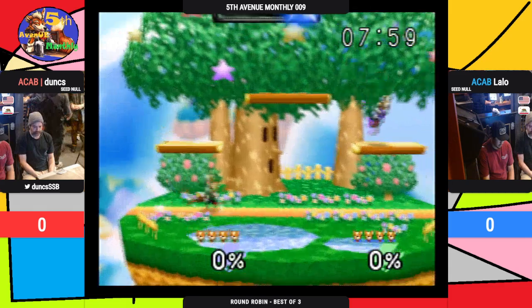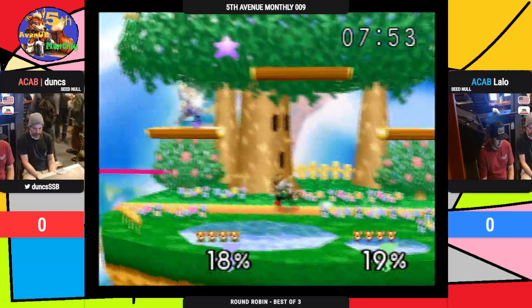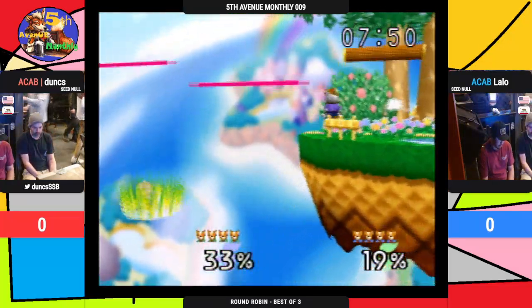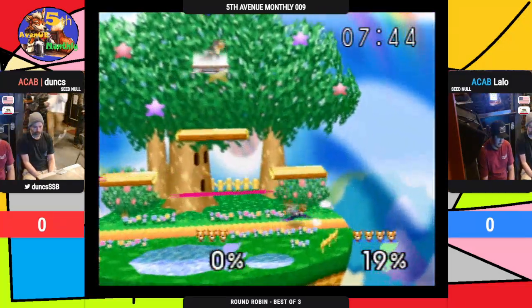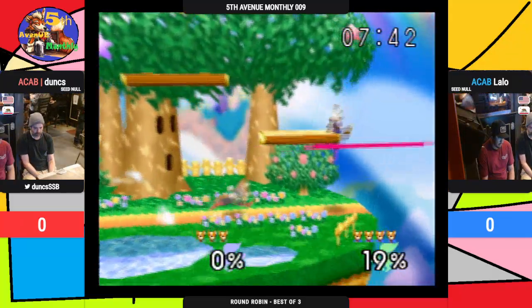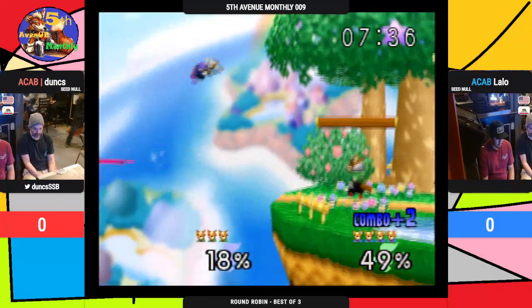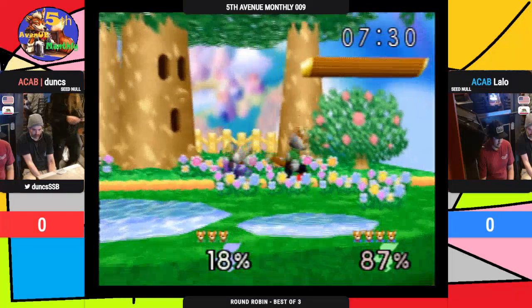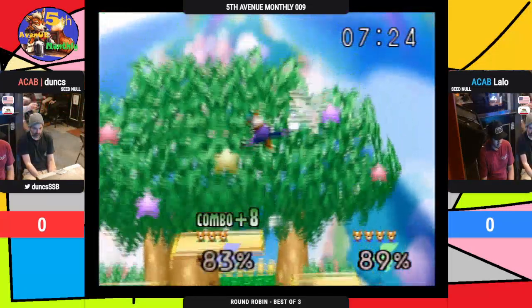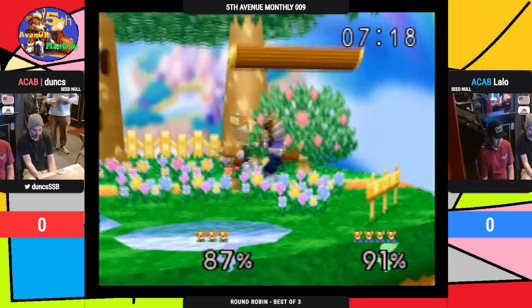All right, so now we got the Fox neutral going — see if we've got some lasers. Looks like Lilo got the first hit there, trying to get some tech pressure, gets his grab, now he's gonna edgeguard. Goes for the shine and ledge guard — very nice, smooth transition there. Dunks' turn on the edgeguard, nice back air, another back air to cover. Dunks has very good reaction times trying to shine those lasers in the short hops. Lilo unfortunately gonna be able to punish him into a little combo, but Dunks getting out of it — up airs all over the place.